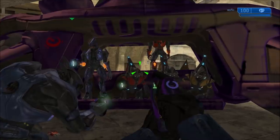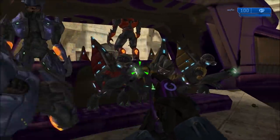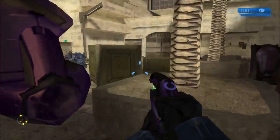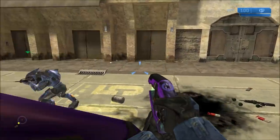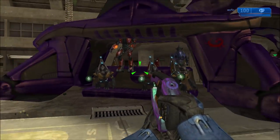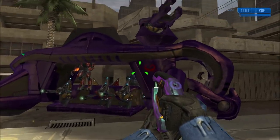There is one seat that the Elite can get into without glitching, and that's the front left seat of the little couch. The Elite can get in — it still stands up — but it doesn't float or get stuck in the ceiling. It still holds its weapon out, which does indicate that it's a proper seat.